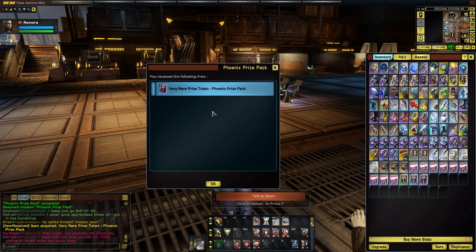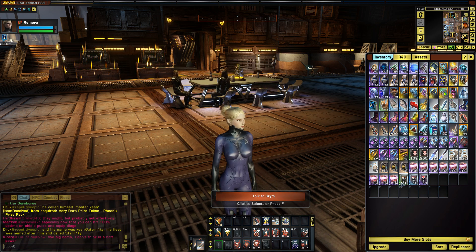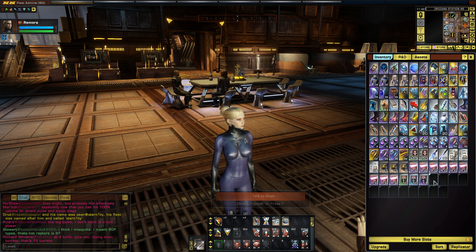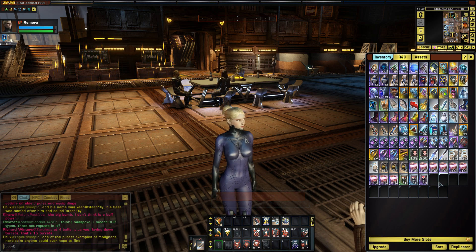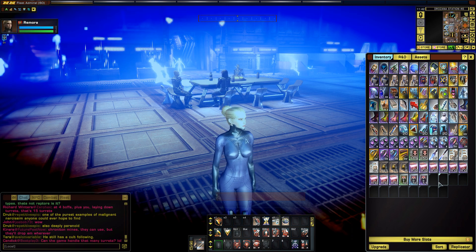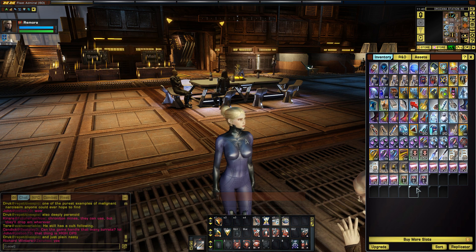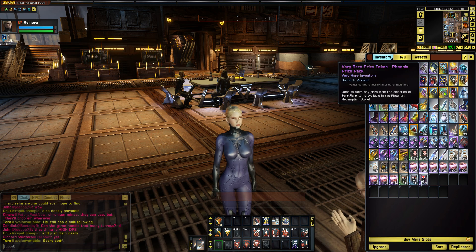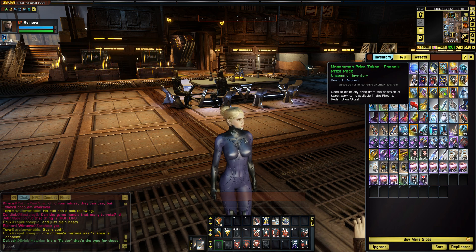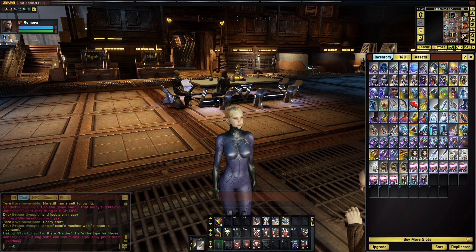So when you open a pack, you get one of these Phoenix Prize tokens. These tokens come in various rarities: common, uncommon, rare, very rare, and there is also ultra rare and epic. Be warned — the ultra rare and epics are extremely rare, with a very low drop chance, well under 1%, probably 0.5% or even less. But for very rare and lower, these are actually quite common. You can get quite a few just by opening packs, and there are a lot of good items available at those lower rarity tiers.